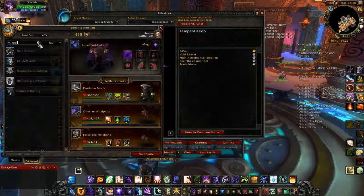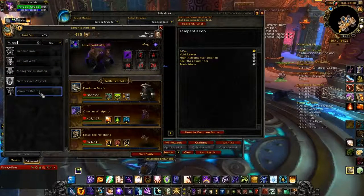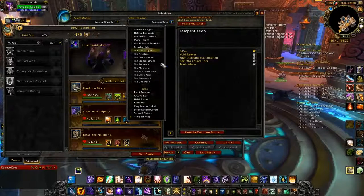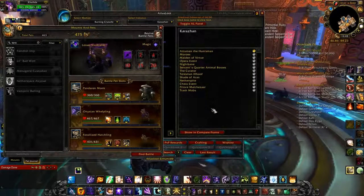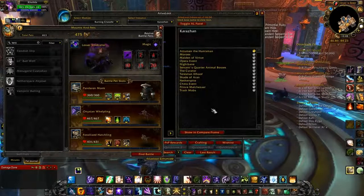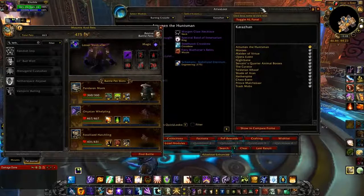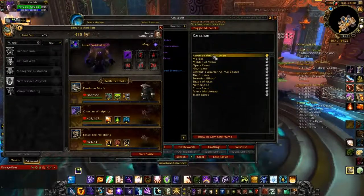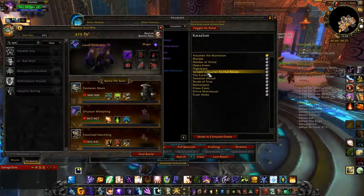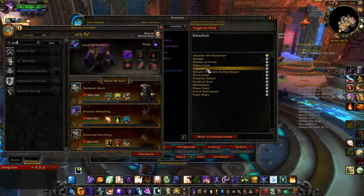The last one is Karazhan. The Vampiric Batling can't be obtained anymore, so we're just counting the first four pets. Karazhan is a fairly long raid — be prepared to spend about an hour doing it at 90. The rest of the raids take under half an hour. I'm not going to count the optional animal bosses since the rares don't really show up and they're not mandatory. But I am going to count Nightbane in terms of numbers.